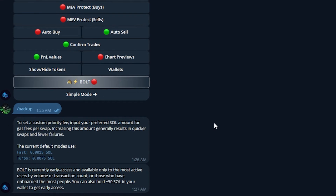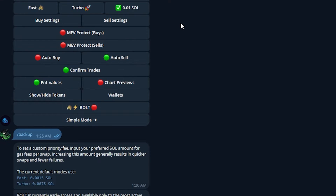If you have 50 SOL in your wallet, you can use Bolt — click that option and make sure it's turned on if you have that amount of SOL. That's what I'm working towards, and hopefully in a future video you'll see me using this and showing how really cool it is. After you're done with your fees, let's go ahead and click Buy Settings.